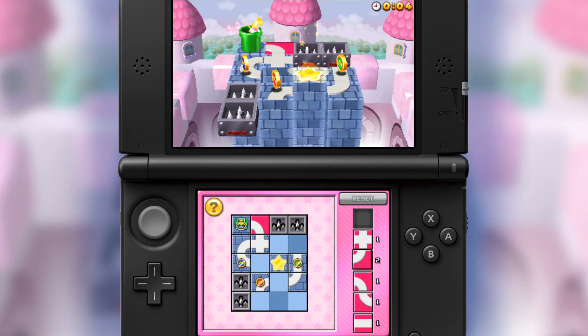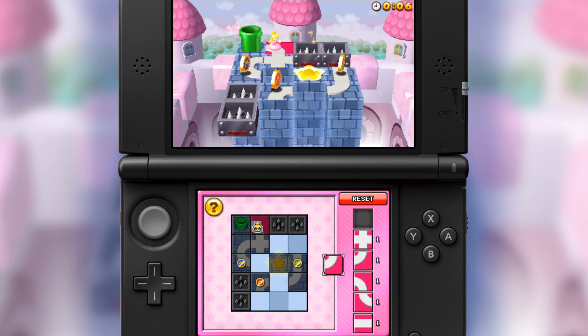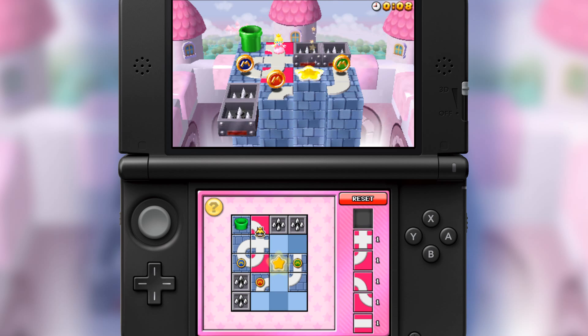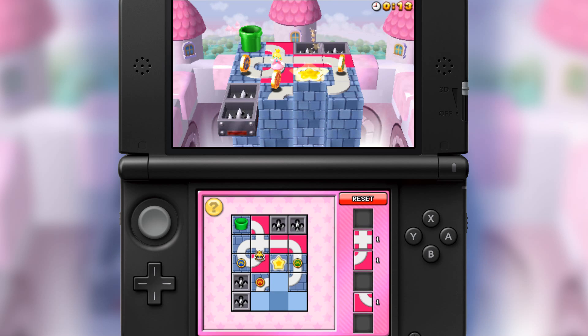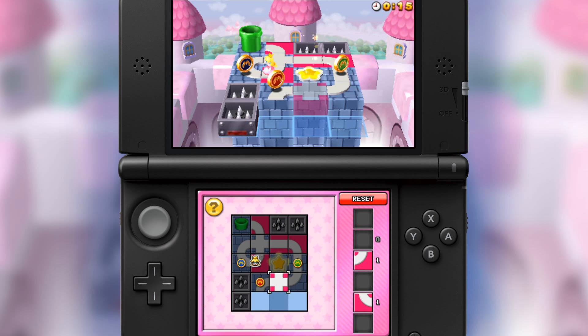Instead of waiting for tiles to fall, Puzzle Palace gives you a predetermined set of tiles, and it's your job to find out where they fit in order to make the best route for the minis. So this mode is a little bit more about preparation than keeping up with the gameplay.